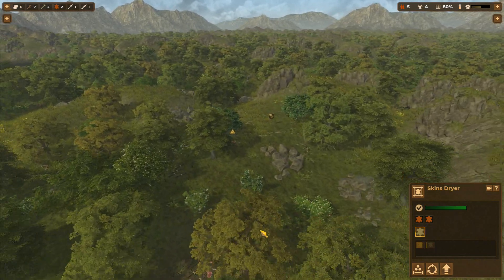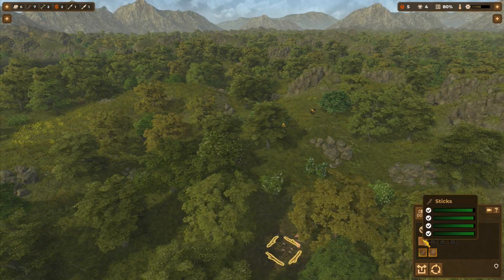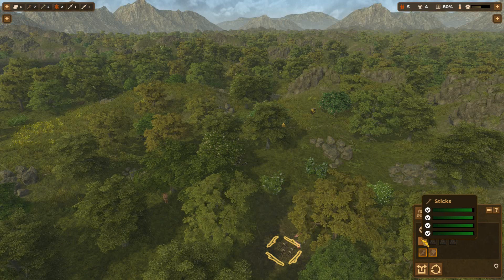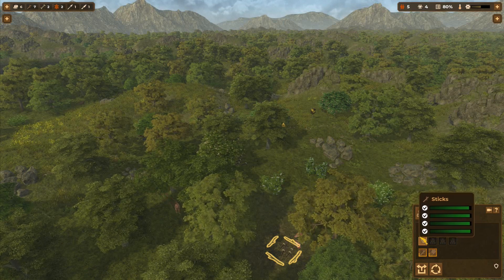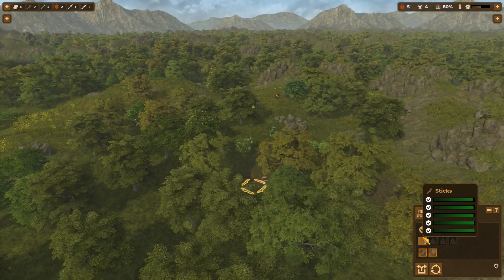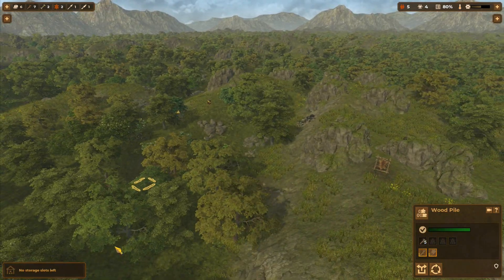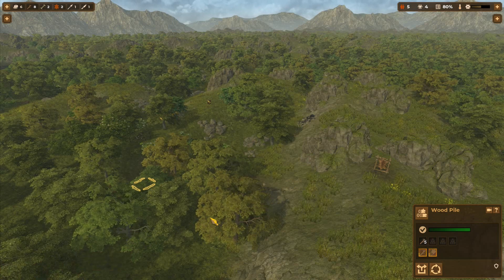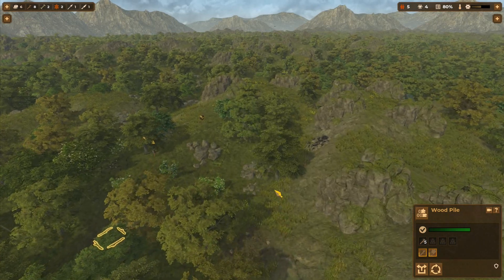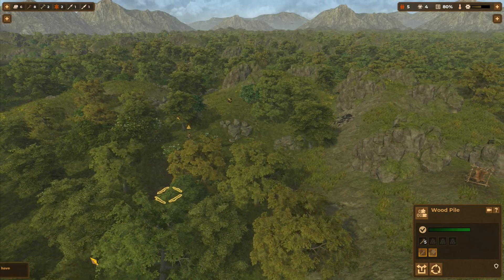Other stuff lasts longer. Our sticks and wood pile, for example, those last a full year, which is why they haven't deteriorated much at all. But it's a really important thing to keep in mind. The raw meat also only lasts one season. So you don't want to just grab a bunch of something that's super perishable — it's just a waste of time. It's going to fade away and not be usable by the time you get around to it.